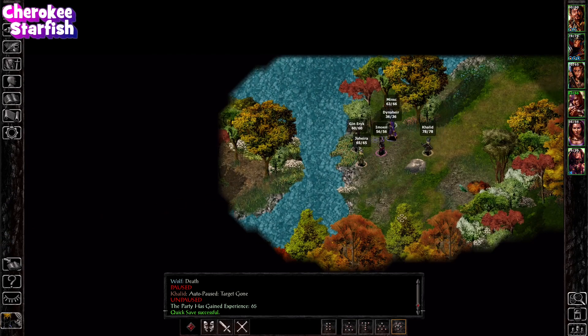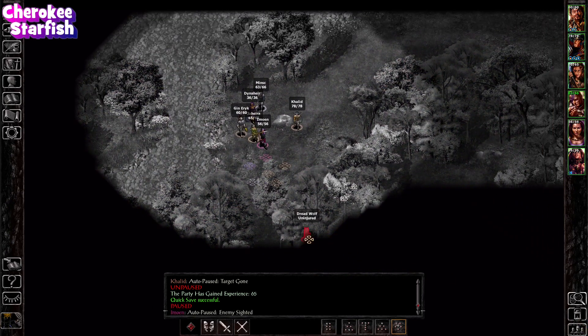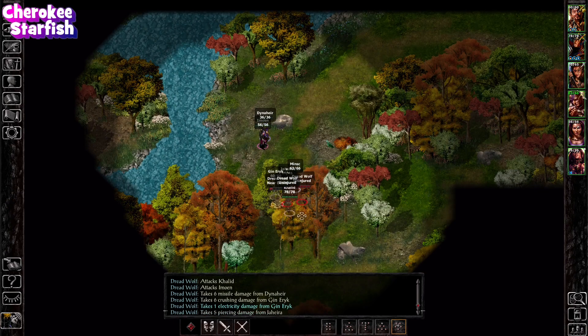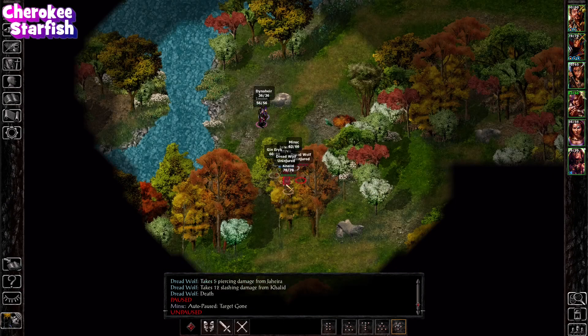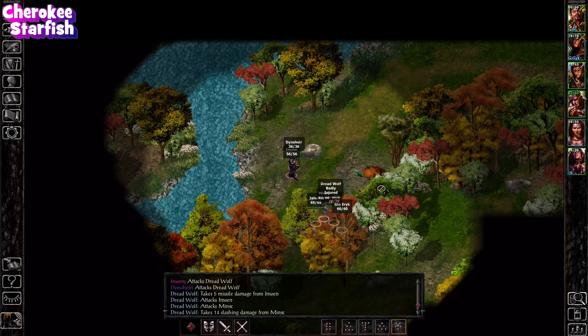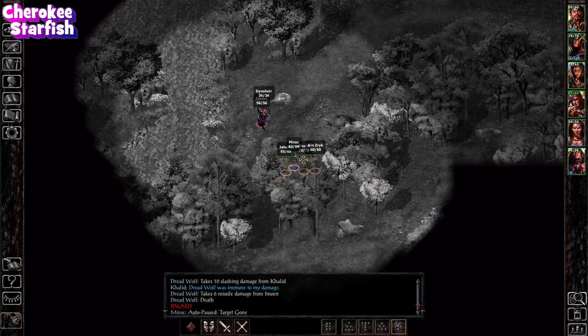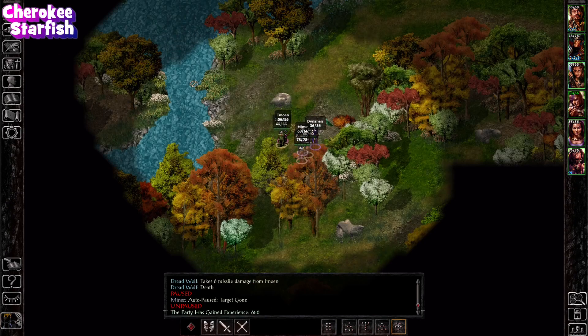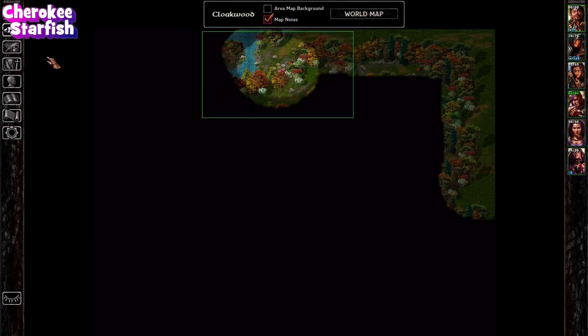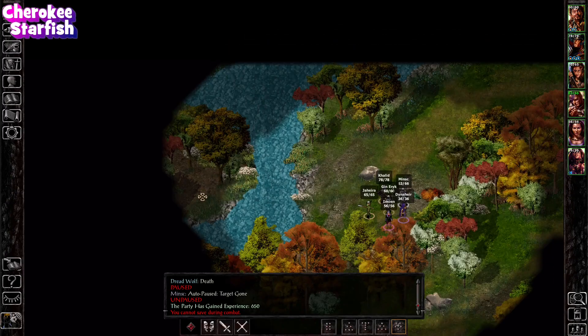The water textures are behaving - love when that happens. Ooh, a Dread Wolf! That's probably fine - it's fine, don't worry about it. Minsk did a big hit. What I'm really hoping is that we are going to find a magic spear for Jahira soon. She is still the only one who does not have a magical weapon, and I'm feeling it.